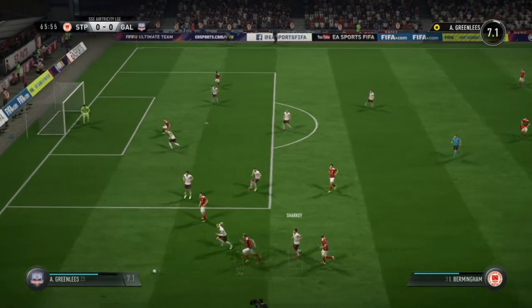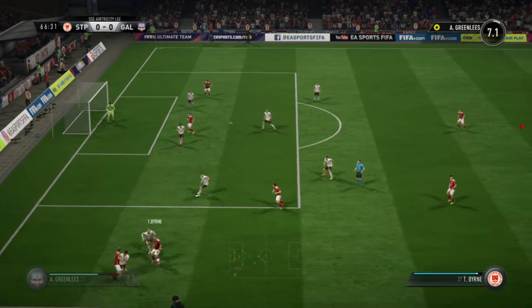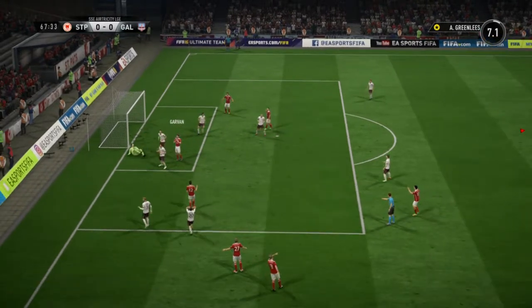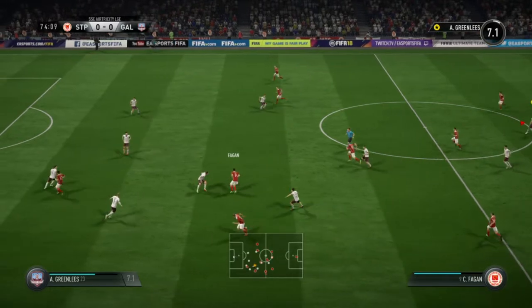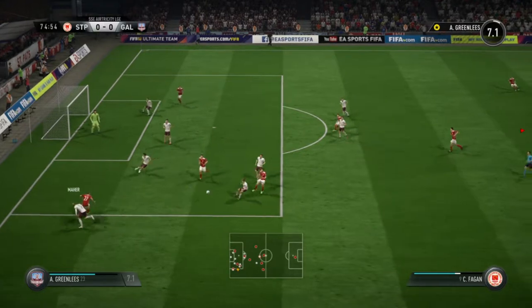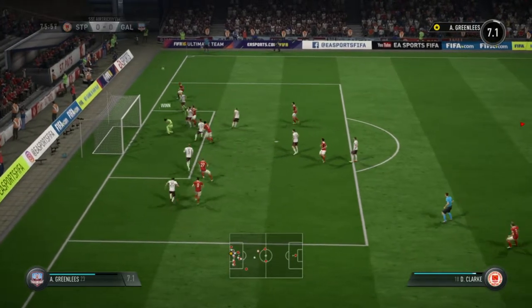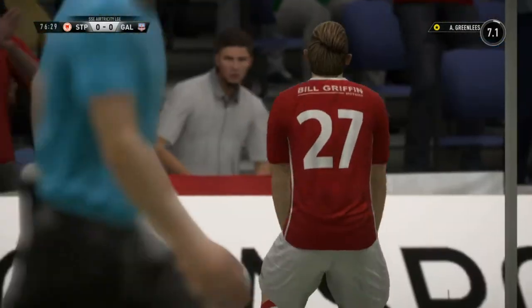Birmingham - what can he do with it? Sharky gets a foot in. Mayer should get that, he hasn't done. Somebody get hold of the ball. Birmingham - what's going on? He's missed. Now they're on the attack again, there's another chance. Brennan chips it forward - well done Mayer. Fagan's going to put it back in. It's a good save. What's going on? And they've missed - I can't believe they've missed that again.